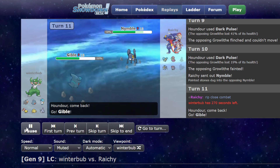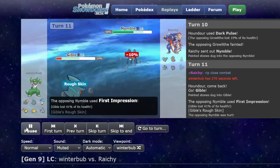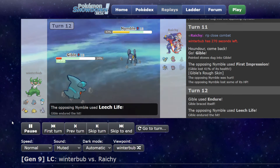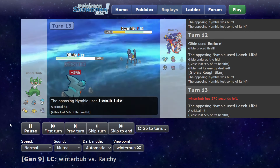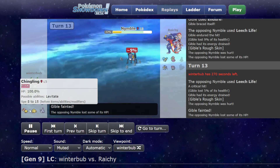I think the hacks was about even, to be honest. I think it was actually very even. I'm able to give him a lot of chip between rocks, Rough Skin, Life Orb — and then I'm going to Endure. He doesn't get enough back to really offset how much he's taking from all that. And he's taking even more. So Nimble's basically dead at this point.